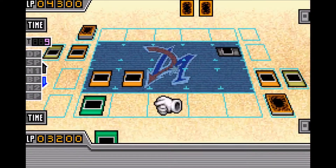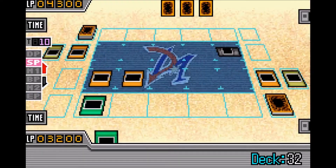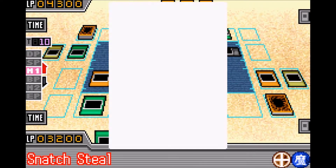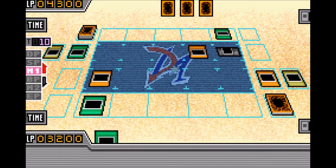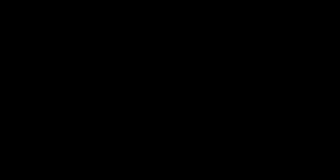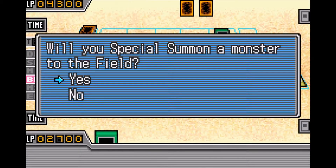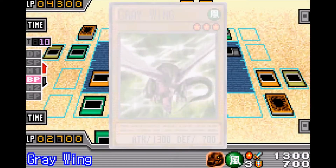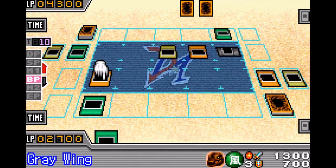There's a weird interaction between Snatch Steal and Big Bang Shot. Whenever you have a monster equipped with Big Bang Shot and it gets Snatch Stolen by your opponent, then whenever that monster is involved with battle damage with other monsters, it's dealt to both you and your opponent. You'll see it right here.